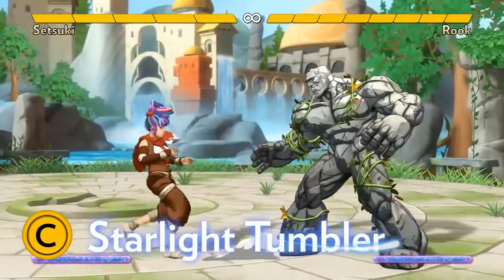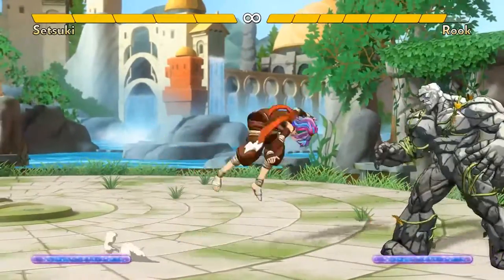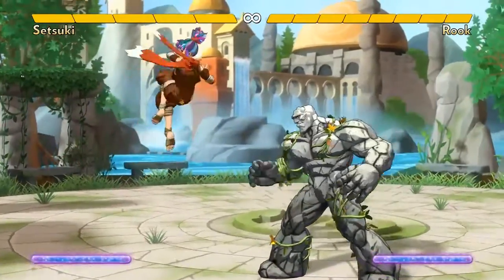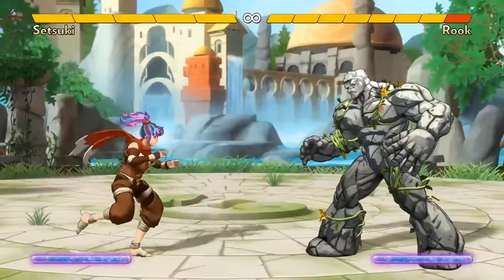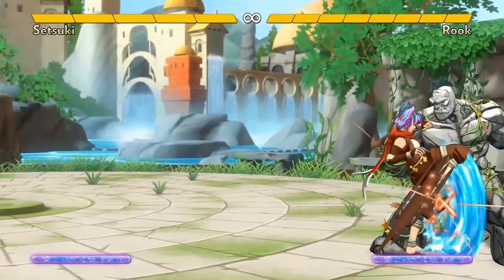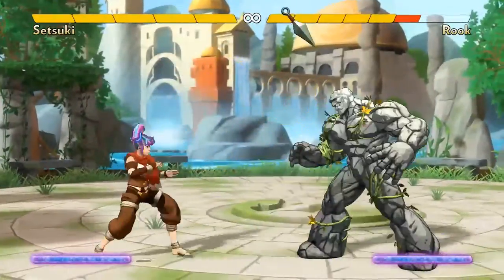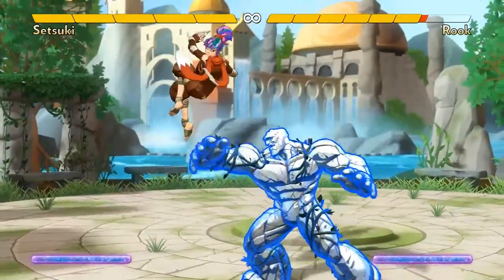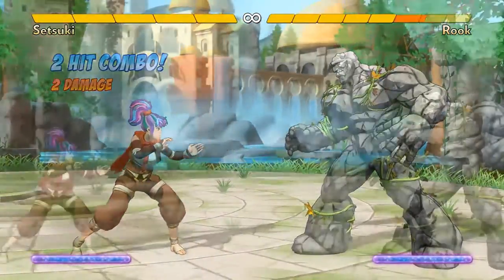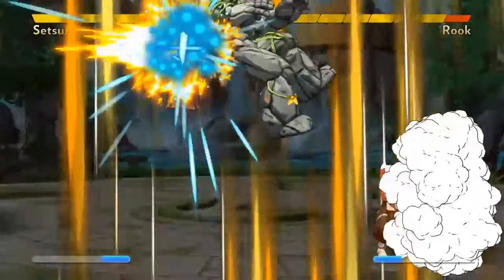Setsuki's C button special is Starlight Tumbler. If you hold the C button down, she does a special throw that the opponent has to jump to avoid — remember, jumps always beat special throws. If you press C instead of holding it, you can end with either A, B, C, or Super. You basically get the same moves as if you were jumping. Ending with A, the dive kick, allows you to keep up your pressure. Ending with B can be useful to change your trajectory, allowing you to avoid things like Rook's C throw. Ending with C is great to hit jumpers who are trying to avoid your special throw. Ending with Super is kind of a trick shot, but it means the opponent can't simply react with a reversal every time they see your Starlight Tumbler.